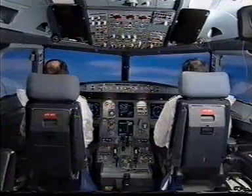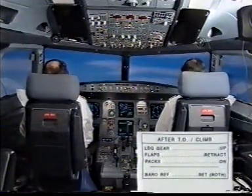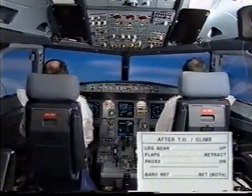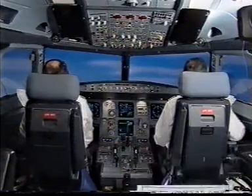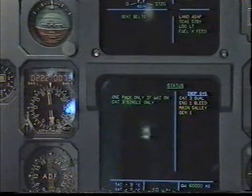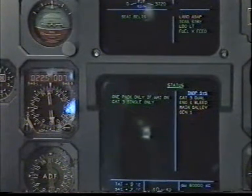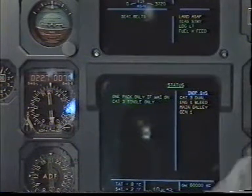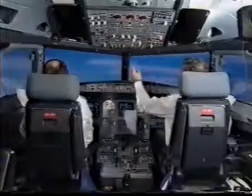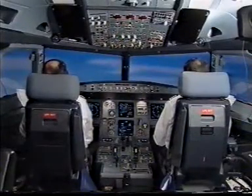Status. Standby status. Read after takeoff checklist. After takeoff checklist. Read status. One pack only if we get the ISO. CAD 3 single only. Inoperative systems: CAD 3 dual, engine 1 bleed, main galley, generator 1. Status clear. ECAM actions completed. Start the APU. Starting the APU. I have control. You have communications. You have control. I have communications.